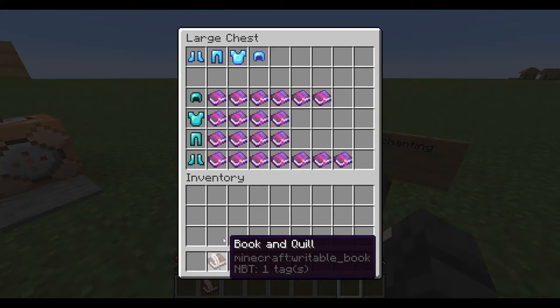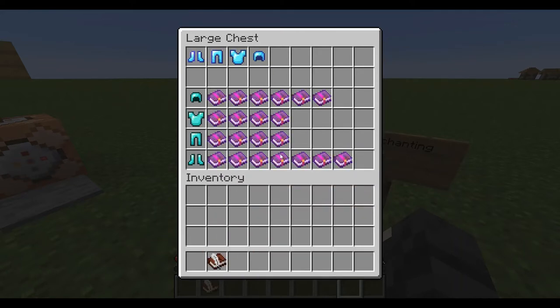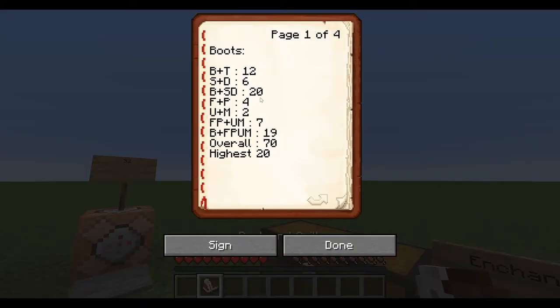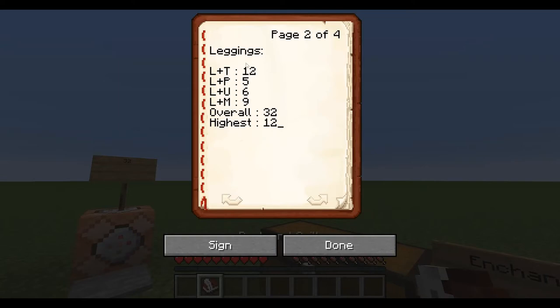First you enchant thorns into the boots, then you combine soul speed and depth strider, then you enchant the boots with that. You combine feather falling and protection, then unbreaking and mending, then you combine those two and combine the boots to that. You can switch this up to try to make it cheaper — I think it's still around 70 XP.